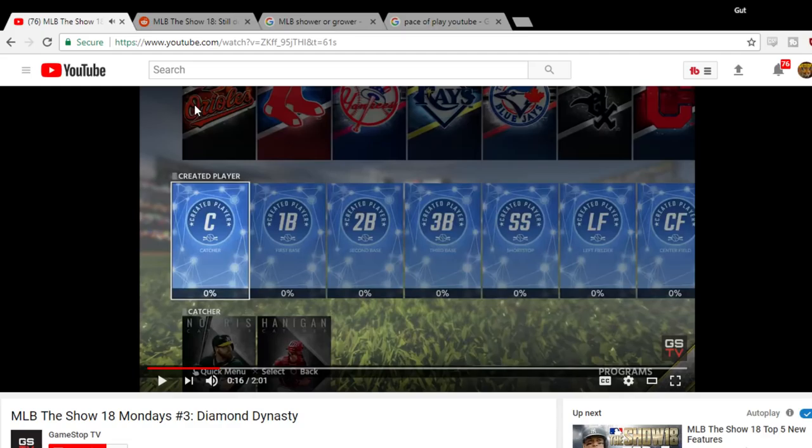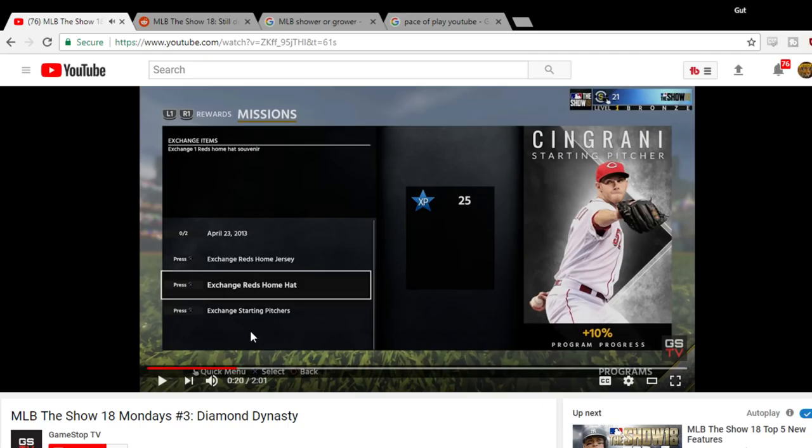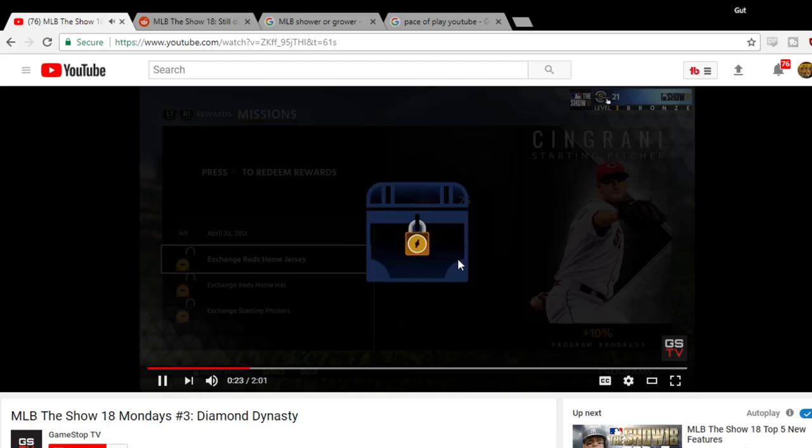There was the Team Epics, now just called Epics. The Player Epics are labeled on the catcher, and then here's the Created Player — we'll get to that a little bit later. In our Flexible Program System, you get to choose which missions to play. The Player Epics look similar to last year where you had to both get on-the-field stats and exchange stuff, so you had to both grind the game and invest some stubs into some cards for these Player Programs.